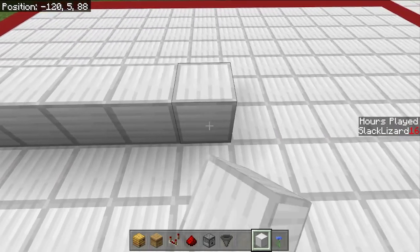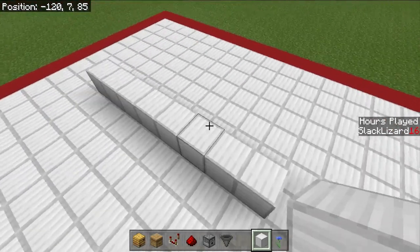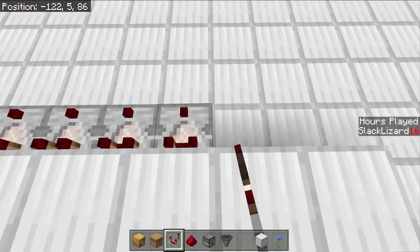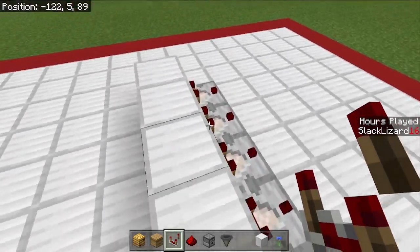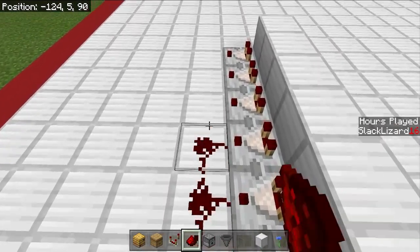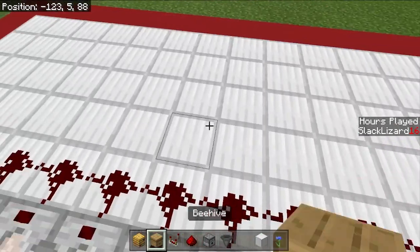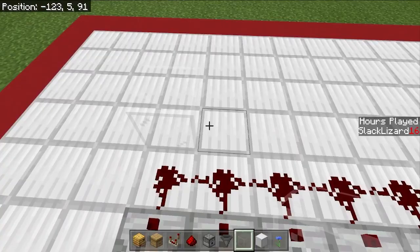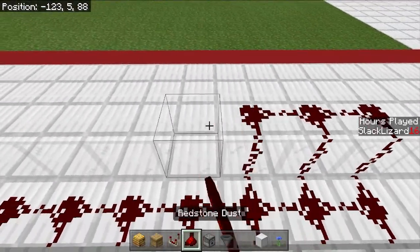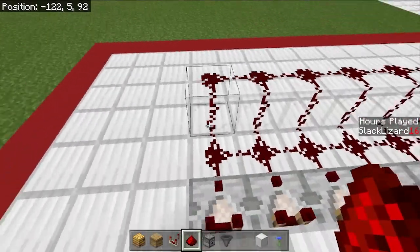First things first, since we're building this within a singular chunk, we need to go ahead and place out 8 blocks going this way: 1, 2, 3, 4, 5, 6, 7, and 8. From here, we're going to grab some comparators and put a comparator behind each one of these blocks. Then we're going to grab our redstone dust and run it in front of all those comparators. From there, grab some glass and do the exact same thing in front of that — redstone dust all the way down the front.